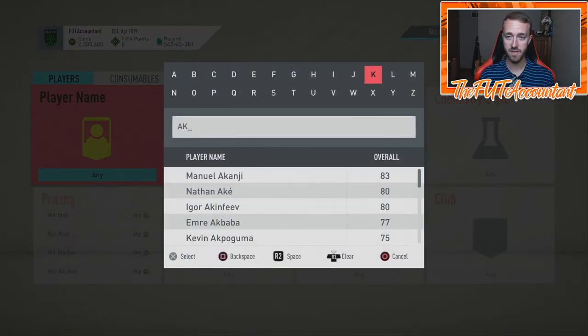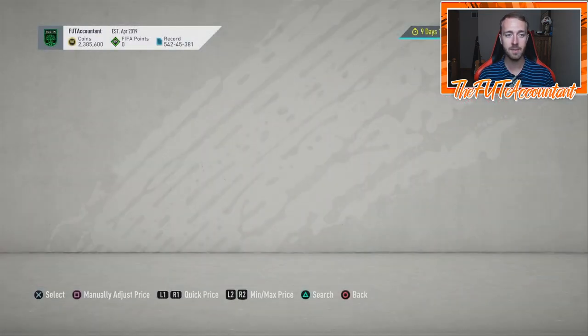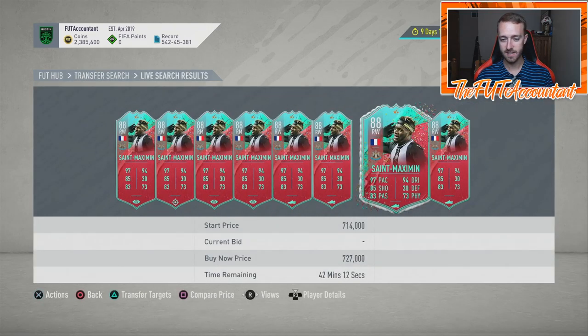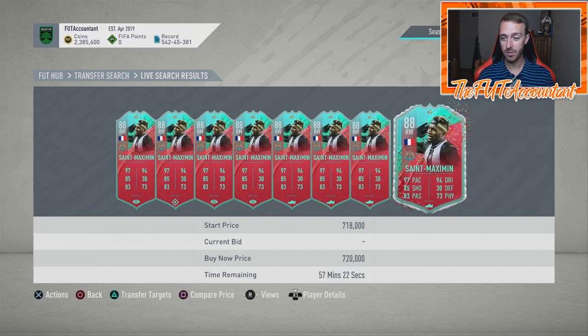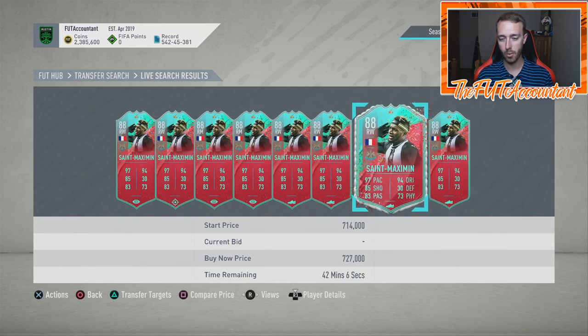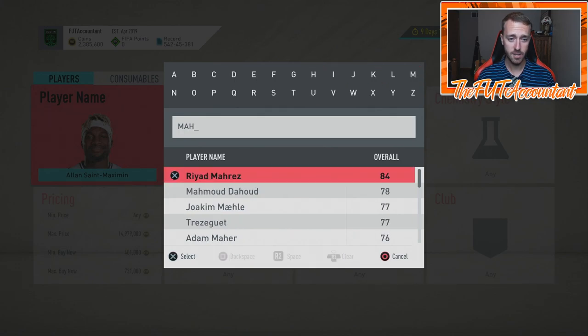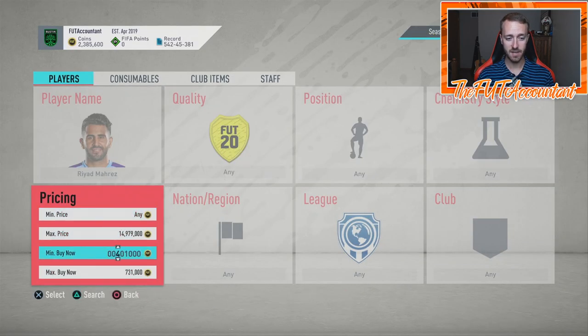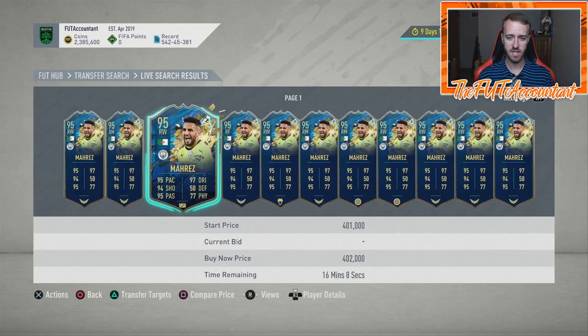The vote actually touched on the market today and there were some prices affected because of it. Premier League right mids definitely took a hit in price, especially our favorite overpowered card in the game — Gucci headband. This guy went from like 790k last night down to like 700k flat today, just dropping off in price all day long. Mahrez's team of the season card was down a decent amount today — I think he's around 400,000 coins right now. He dropped like 50 or 60k.